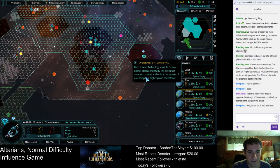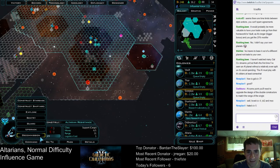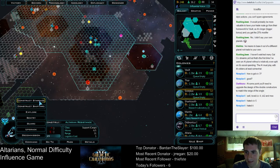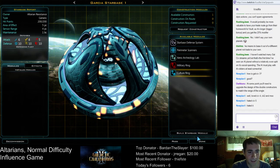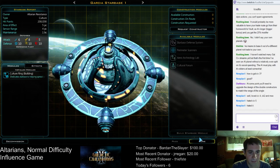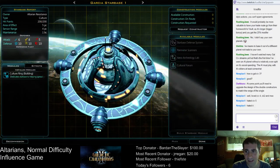Move there. That crystal's still in range. That planet's in range — can't colonize it. But I like the idea of building the starbase here. Starbase. Culture ring. Just pumping out culture here.